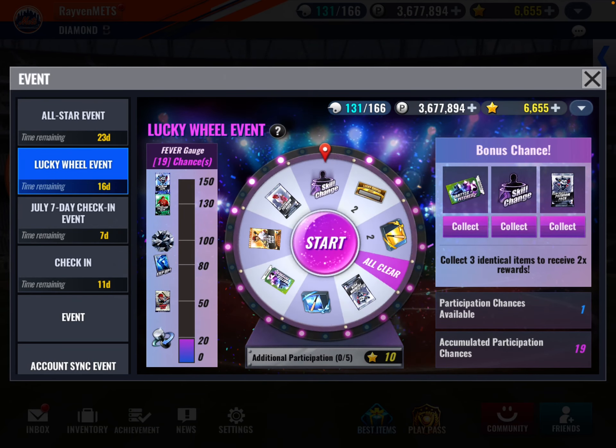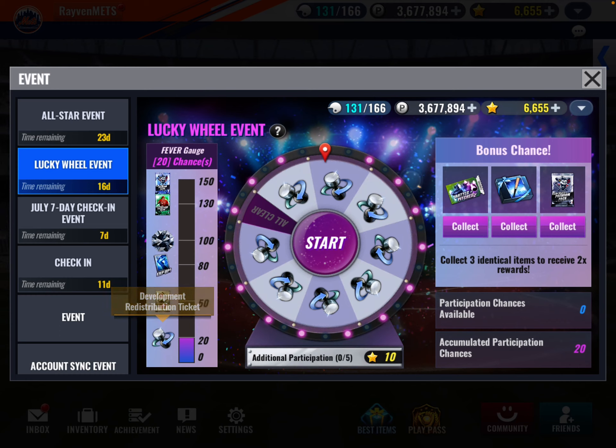So I can't miss any more days. I think it's 160 more spins — they don't pay me to do math here. You have 16 days to get 10 spins, so it's 160 spins. I used up all my spins for the day. I got the development redistribution ticket. If you want to spend 10 stars to get 5 spins — let's say you're at 145 with no spins left and the event's over — use your 10 stars to get it.